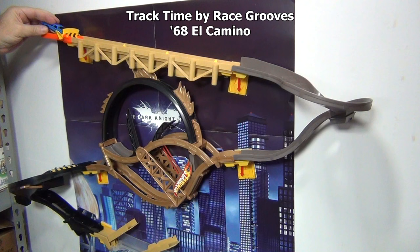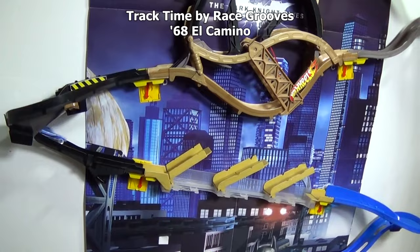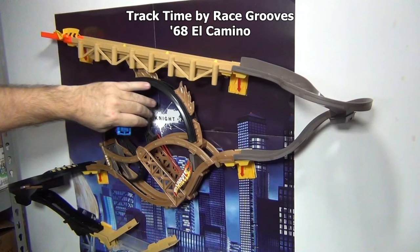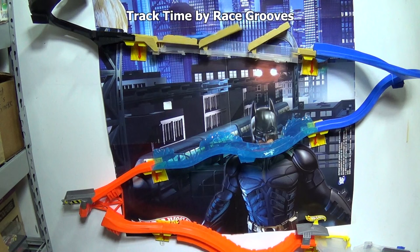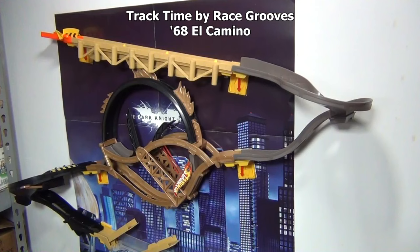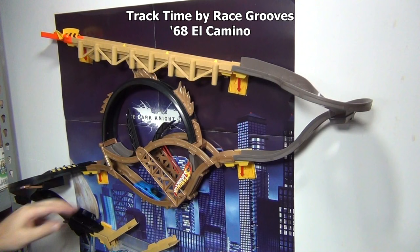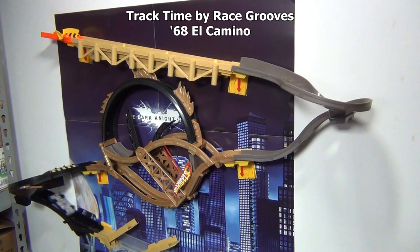68 El Camino — he has a metal body and kind of sits high in the track. He might have a problem in the curves. Oh, he got stuck. Kicker set. Everybody else has been getting a few tries, so here's your last chance. Oh, he needs the kicker — okay, I'll set the kicker for you. Well, pretty good for a non-track car.